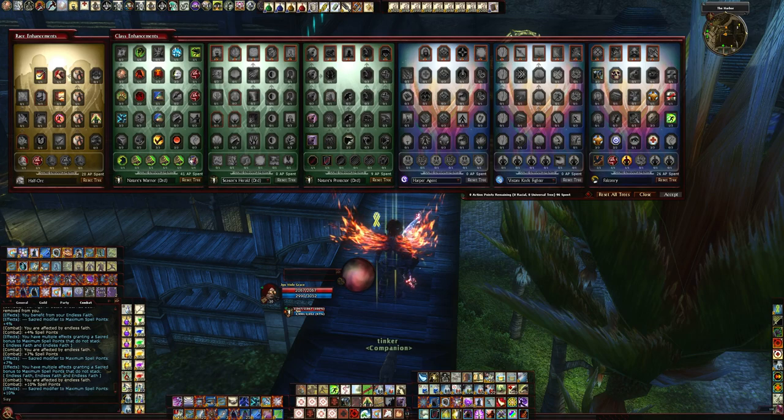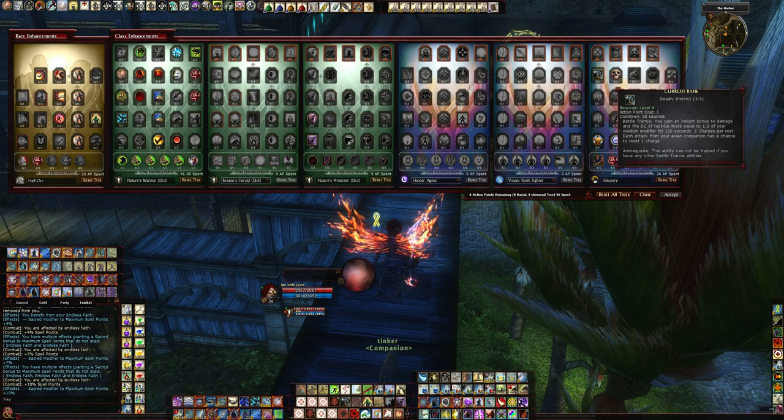When Update 51 comes out, I still plan on using Legendary Dreadnought. I like the way the tree looks. I'll probably mix a little Fury, then check out the other trees and see what else I'm going to mix in. I'm super excited about Update 51 for this build. With training into Vistani Knife Fighter, I might be able to put a few extra points into Falconry and pick up the bird, which will allow me to recharge Deadly Instinct.